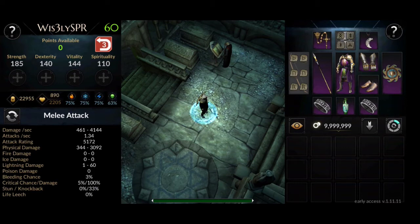Now let's reveal the final attributes: Strength 185, Dexterity 140, Vitality 144, Spirituality 110, Defense 22,955, HP 2,205. Fire resistance 75%, ice resistance 75%, lightning resistance 75%, and poison recovery 63%. Damage per second: 461 to 4,144, with 1.34 attacks per second. Attack rating 5,172, physical damage 344 to 3,092.